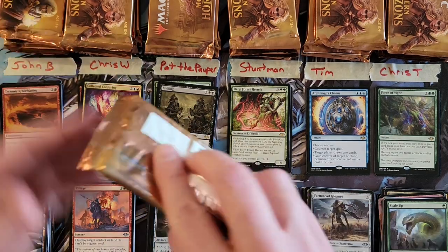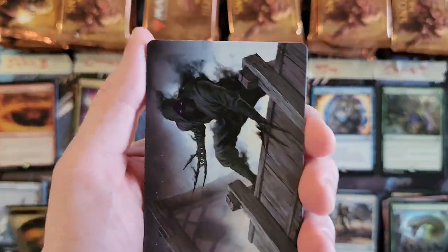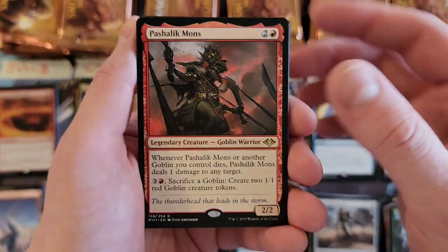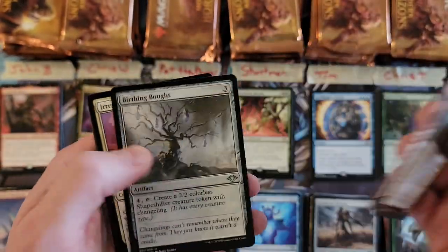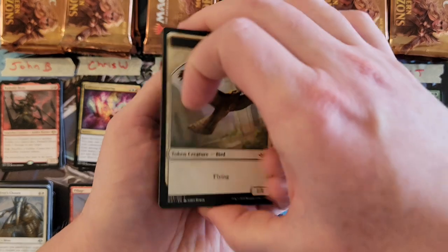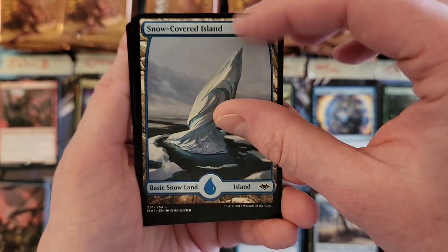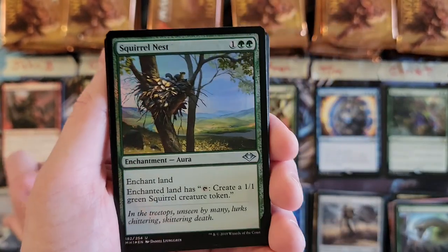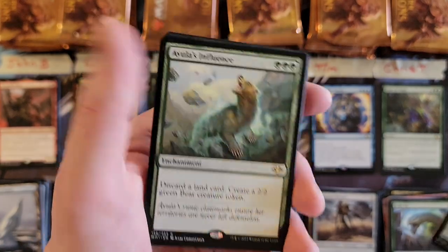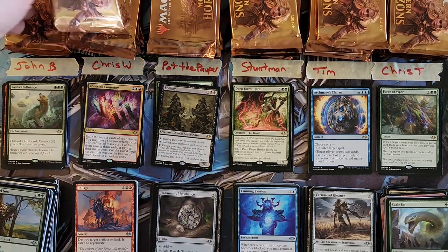Let's get back to John for his third and fourth packs. Shadow Ninja, Yasharn Mons the Leader of the Goblin Raiders. Fourth pack — no mythics yet. Squirrel Nest foil — that's cool. And Aura of Dominance — I wonder if this card is going to gain popularity because Bearscape's coming out, that's funny.